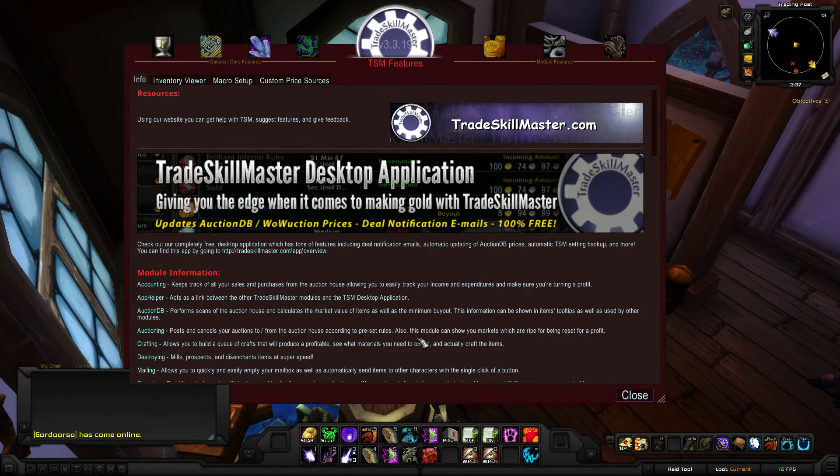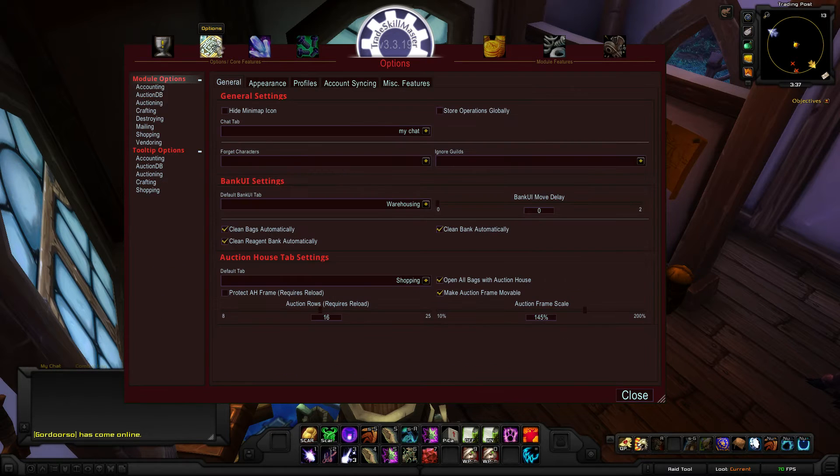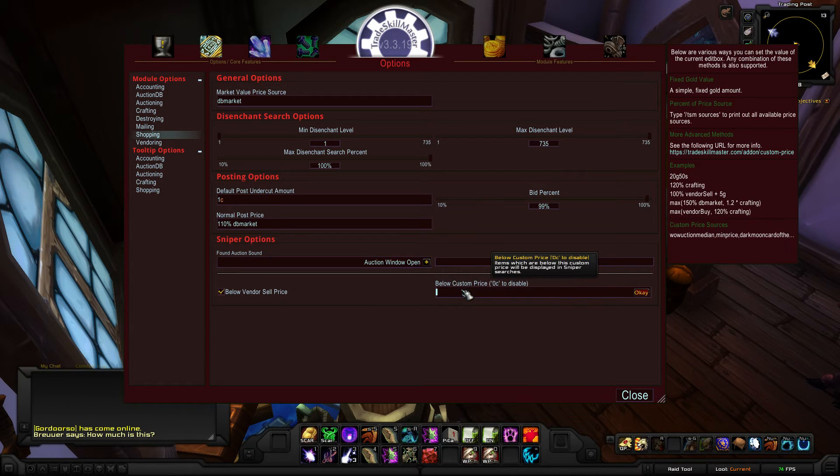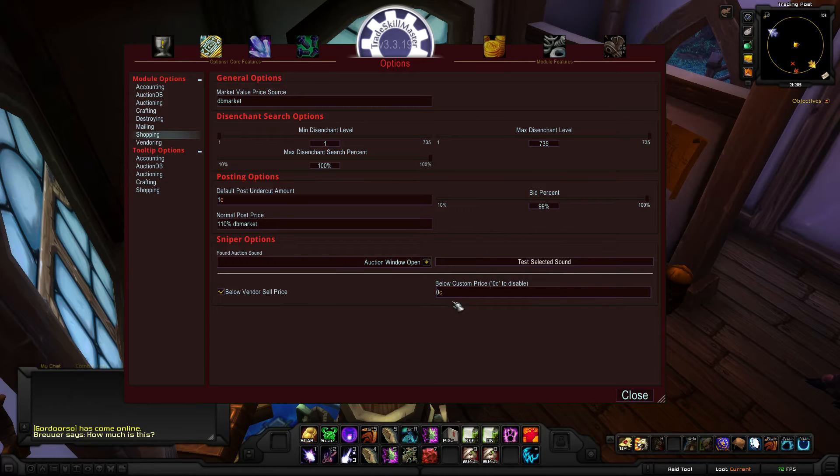Let's talk about where you actually set up the sniper options. Sniping used to be a separate module, but now it's actually combined with the shopping module. If you click on the options up at the very top, and underneath modules, if you have it expanded, underneath shopping at the bottom, you'll actually see sniper options. When you first load them up, it's going to be zero copper at the bottom, which basically means it's disabled. So if you ever tried to go into sniping from the auction house and wondered why nothing was coming up, it might be because you've never set it up.